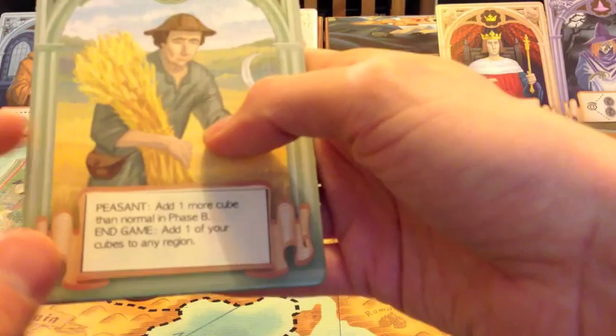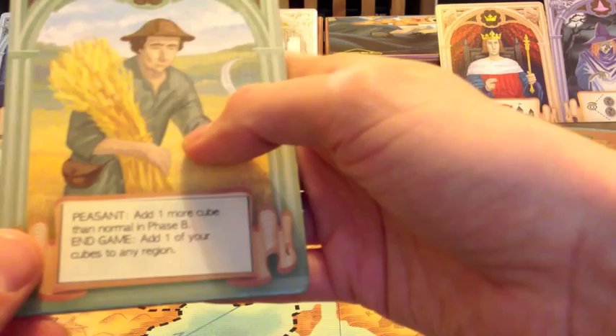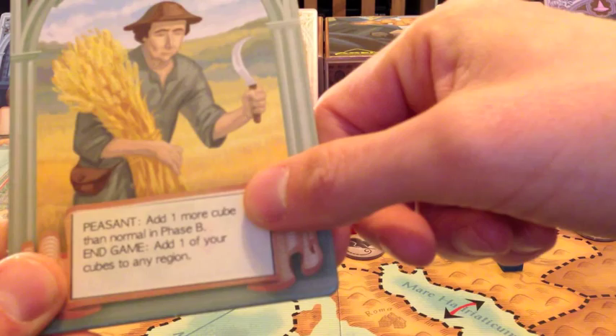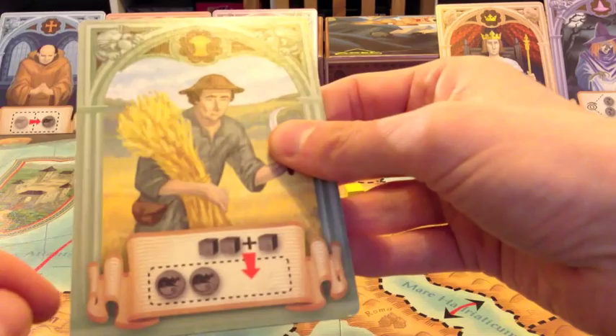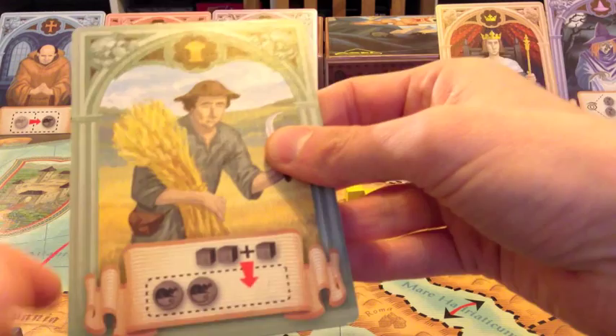Looking at the different characters - the peasant allows me to add one more cube than normal in the placement phase. So where I would normally add two cubes because there are two rats, I would add three cubes if I had him. That's a positive thing because at the end of the game the player with the most cubes on the board wins.